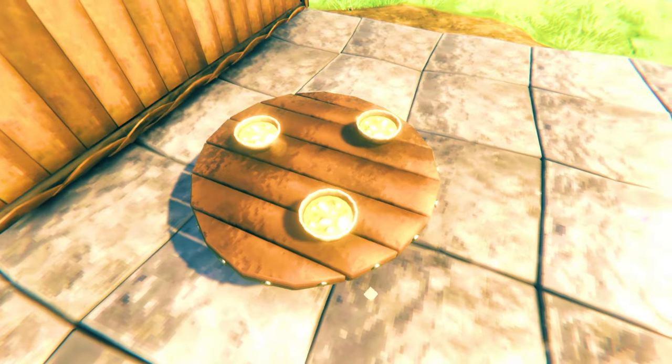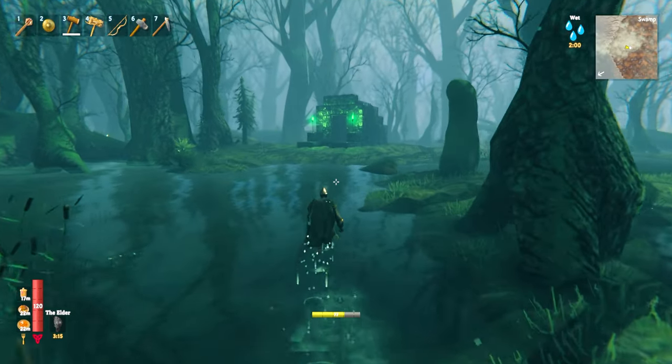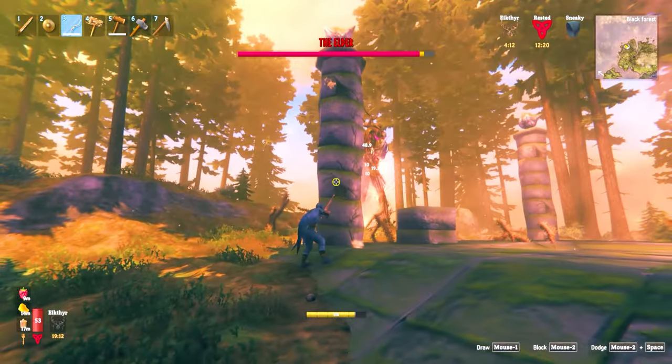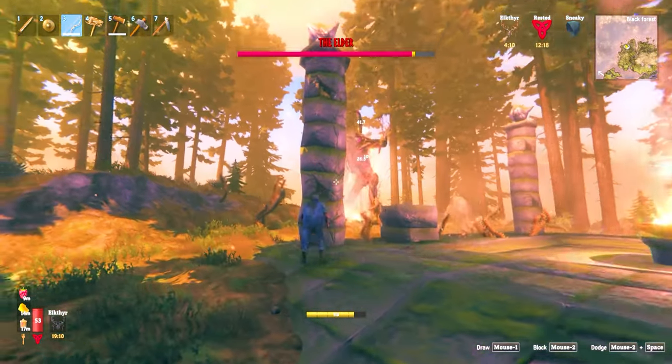Look out for turnip seeds while you explore. Farming turnips provides you with much better food. You'll also see swamp crypts — enter these using the swamp crypt key you get from killing the Elder, or by using a chair. Elder and swamp crypt guide videos are in the description.